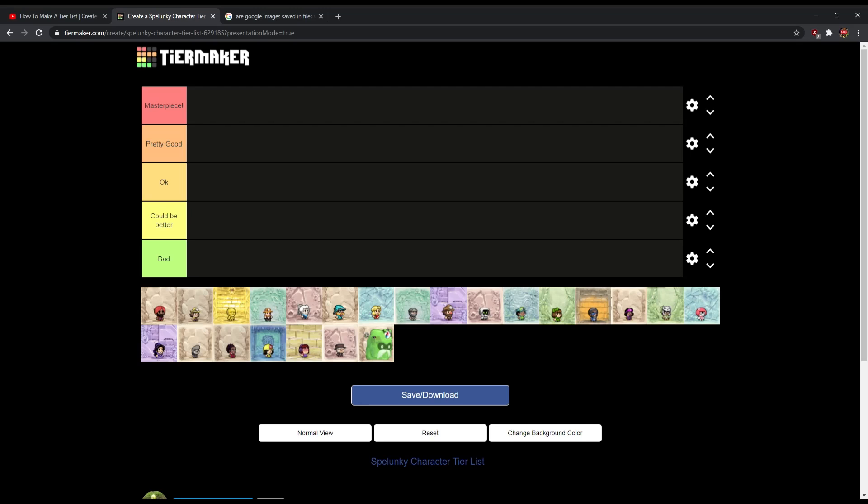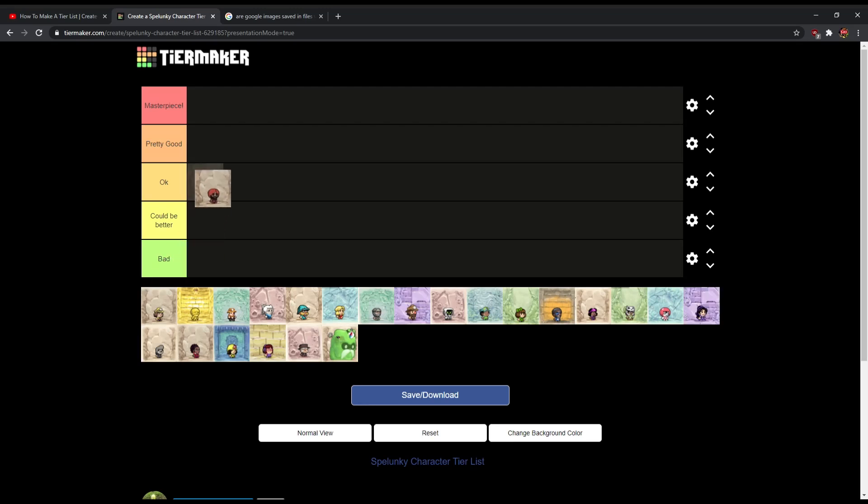First on the list, we have Alto. I really like his design — in Spelunky 1 he was known as Red, and in Spelunky 2 they actually gave him a name. The design, I love it, you know. It's okay for what it is — I'll put that in pretty good. It's simplistic, but it's okay.